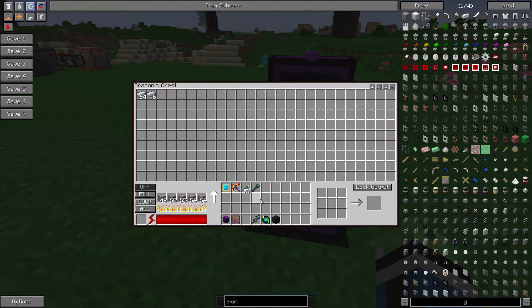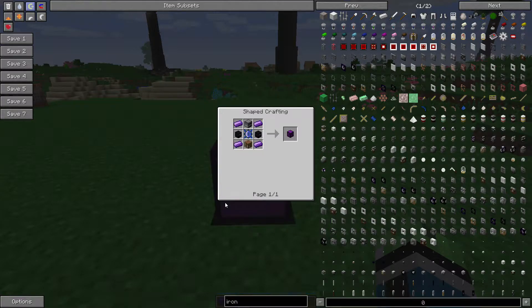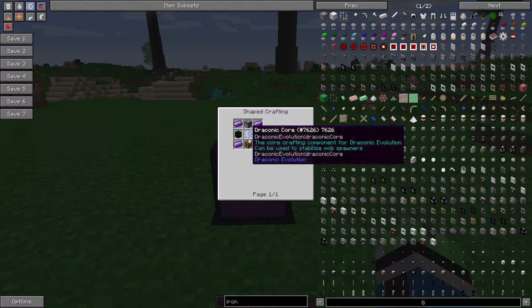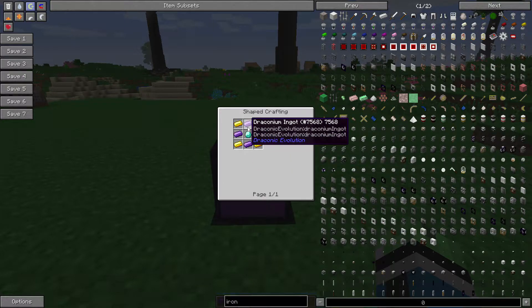It does five ore at once and doubles it, which isn't nearly as good as the quintupling for Mekanism. Anyway, the recipe for the Draconic Chest: first you are going to need four Draconium Ingots, two Obsidian Chests, a furnace, a crafting table, and a Draconic Core. Draconic Cores are made with four Draconium, four gold, and a diamond.